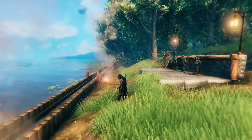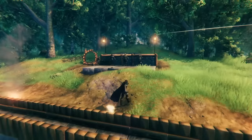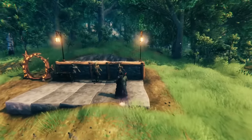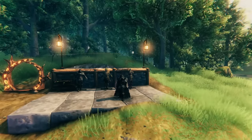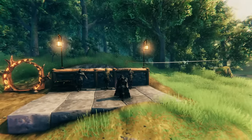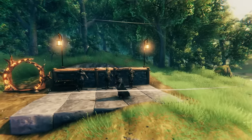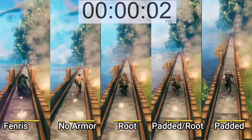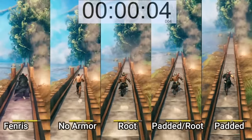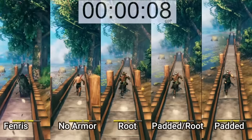Right here you can see the track I made — it is 90 meters long. Each of these stone blocks shows one meter, so I'm going to be testing all the armors, racing them over a distance of 90 meters. I tried making the track a fairly large distance so we could see just how much of a gap the Fenris armor is going to create versus the other armors. I did my best to start each one at the exact same time; there's probably going to be some small discrepancies but it shouldn't be large enough to matter.